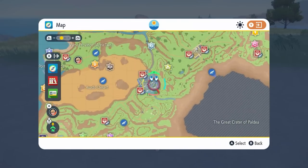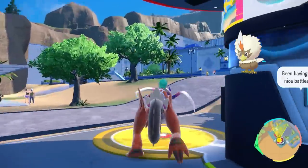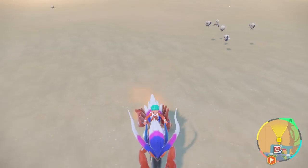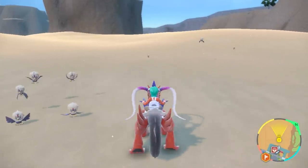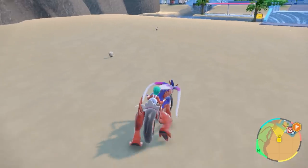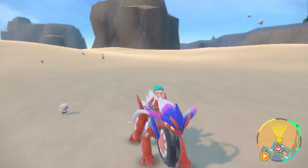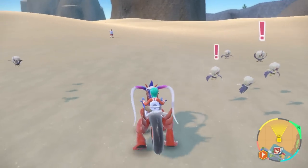Moving on to our next shiny hunt — it's going to be for Rufflet, which can evolve into one of the best shiny Pokémon in Legends Arceus, Hisuian Braviary. To get this shiny Pokémon, head north to Cascarrafa and then into the Asado Desert area. Set your picnic up and make a sandwich giving you Sparkling Power Level 3 for flying type Pokémon. This method is slightly different: you will be going into the town of Cascarrafa and then straight back into the Asado Desert to despawn and respawn Pokémon. You only need to take literally one step into the town so the text comes up on screen, then turn around and go back. Rufflets will appear in clusters so the number you encounter throughout your 30-minute period will be a lot.